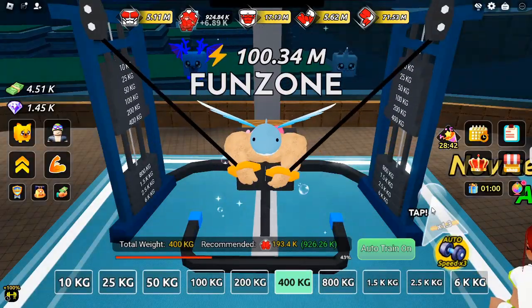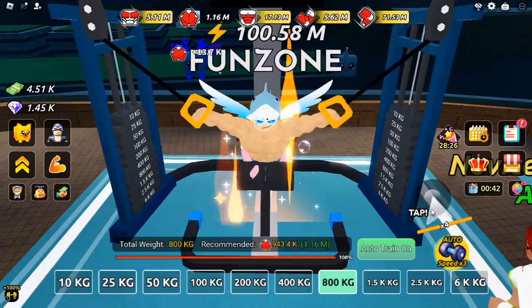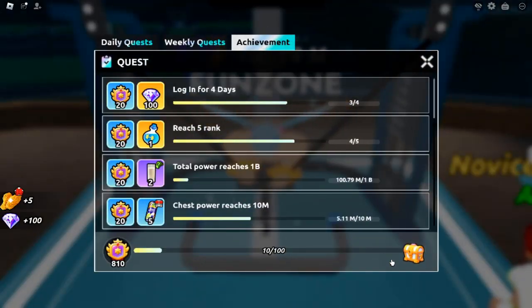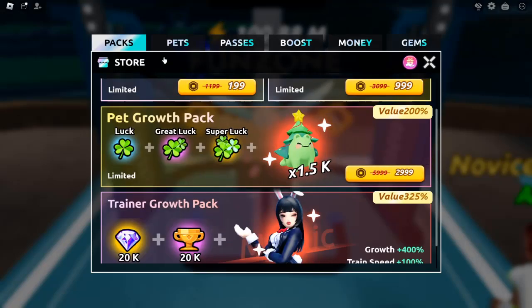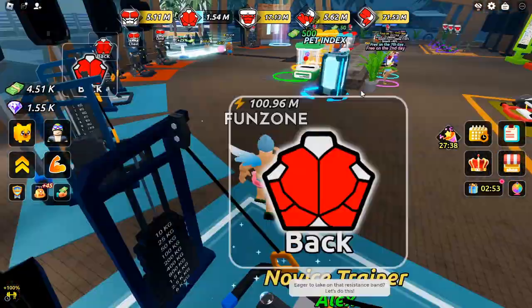Premium Features. For players who want to speed up their progress, Swim League offers various premium features, including exclusive pets, trainers, and boosts that can be purchased using Robux. While these purchases are entirely optional, they can be valuable if you're aiming to reach the top of the leaderboard.